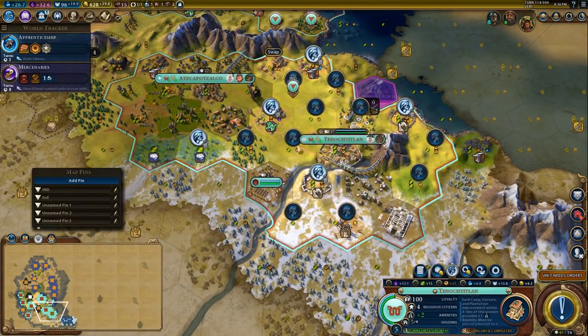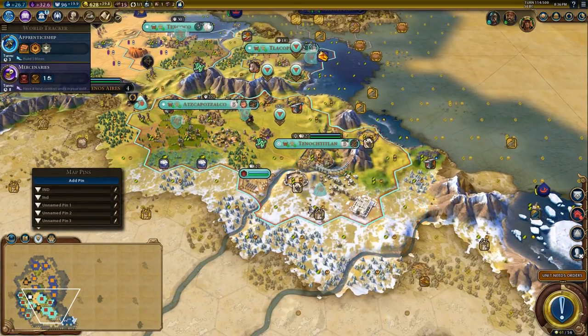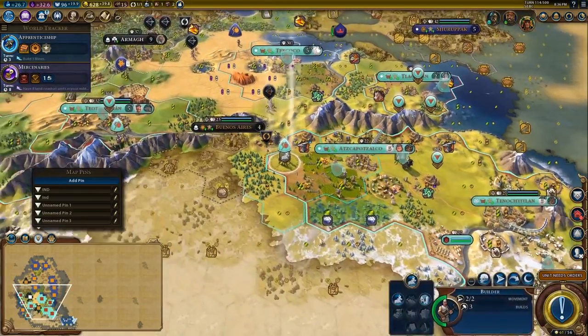I don't really have any viable locations for farms in here to get extra housing, which is why I built the aqueduct, but also to potentially give me more adjacency benefits. Now I can actually remove this improvement and then chop this deer to finish the Temple of Artemis quicker, and then place a district on this tile.